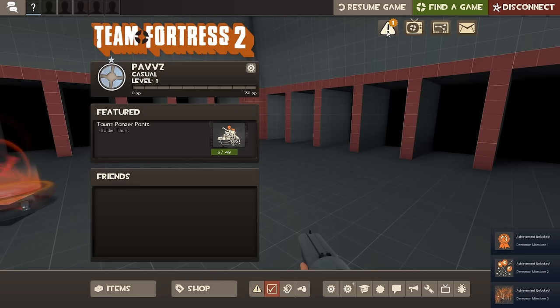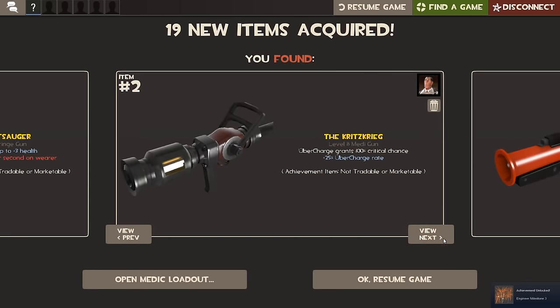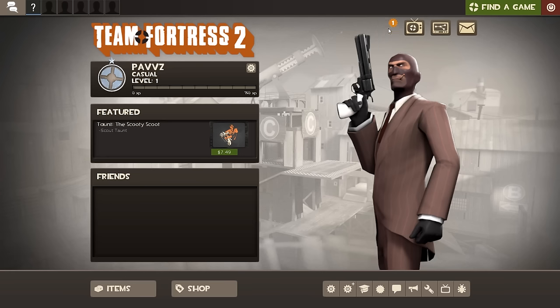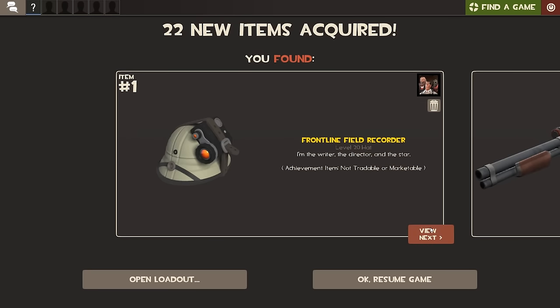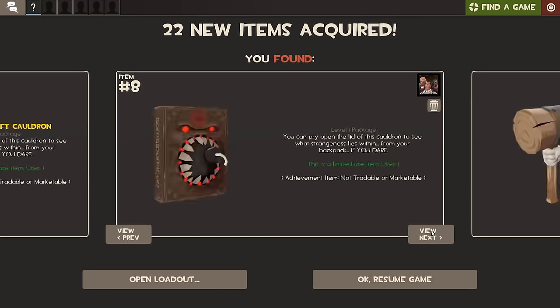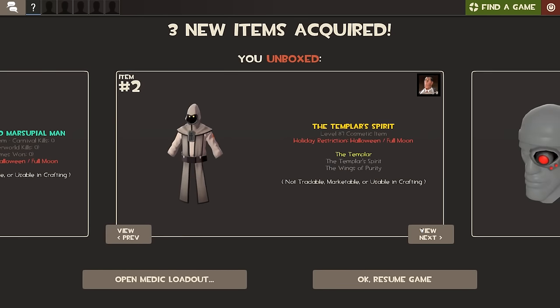If you hit escape, you'll see a notification, and once you open it up, you'll see about half of all the items that you got. To get the rest of them, exit out of TF2 entirely, open it back up again, and you'll see the rest of the items by clicking the notification button on the top right of your screen. This amounts to a little above 40 free items in total, with three more if you open up your Halloween cauldron.